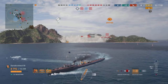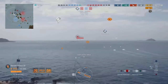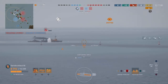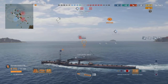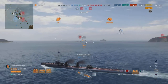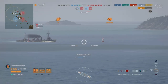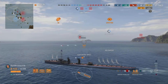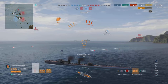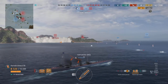Sending torps at the Waiki, trying to keep moving so the Farragut doesn't hit me. We're up to 34k damage, two kills, and a devastating strike. Hit him with AP — double citadel — and we're up to three kills already within about the first six minutes of the battle. That's not bad at all.